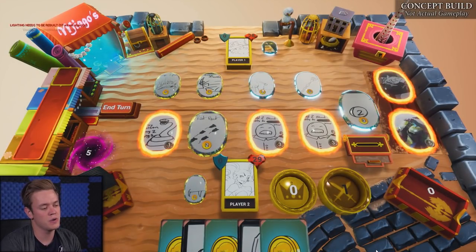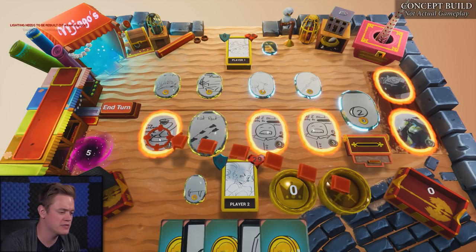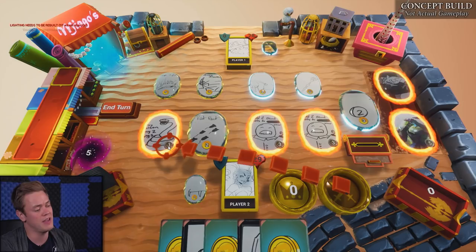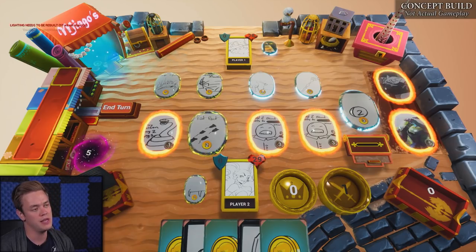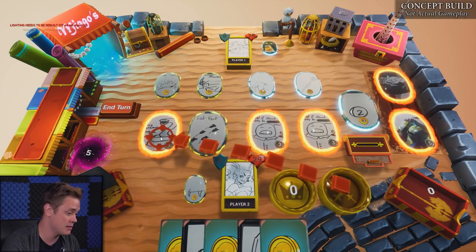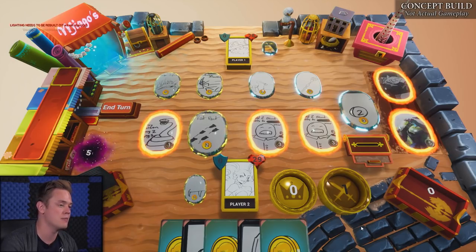Not every card that shows up in your stores is always good to buy — you really have to make a judgement call. This Viper over here, for example: when I kill it, I get two fangs, which are pretty decent weapons, and it's really cheap to kill — only one attack. But it also has the drawback of adding a poison to my deck, which is going to mess with my draws and hurt me. I have to decide: is this an aggressive matchup? Can I afford a poison in my deck? How important is it to get those two weapons? And if I never buy the Viper, it's just always going to be covering up that store slot until I bump it out of the way.